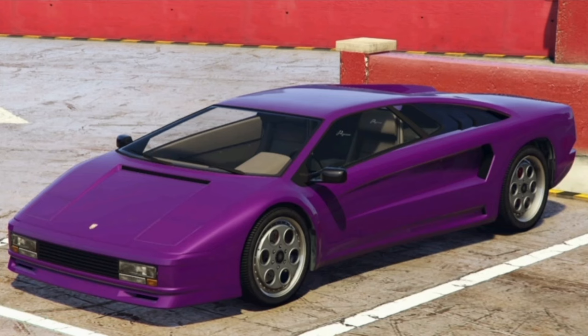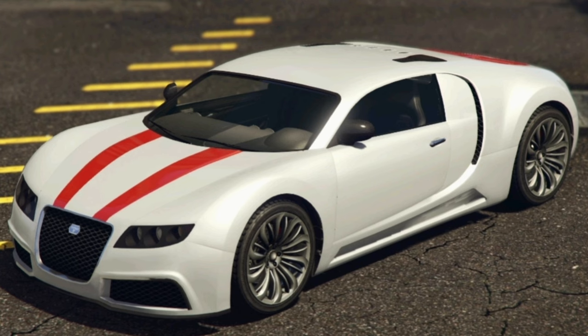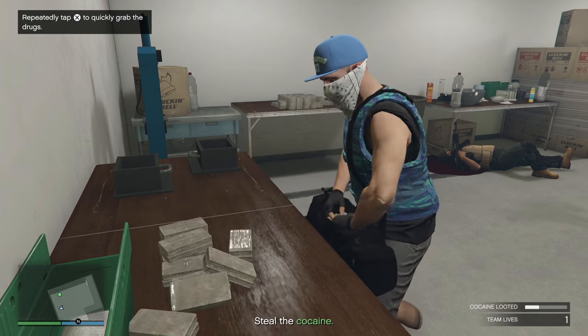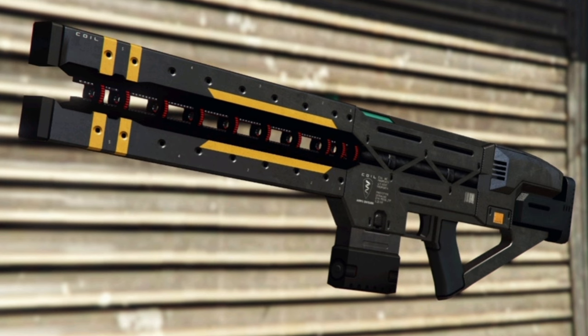We also have 30% off the Pegassi Infernus Classic, the Pfister Comet SR, the Truffade Adder, and the Vapid Clique Wagon. Inside the gun van, 30% off the Service Carbine and 30% off the Rail Gun for GTA+ members.